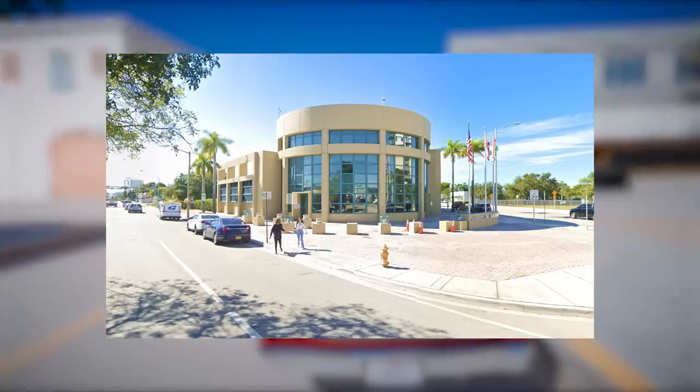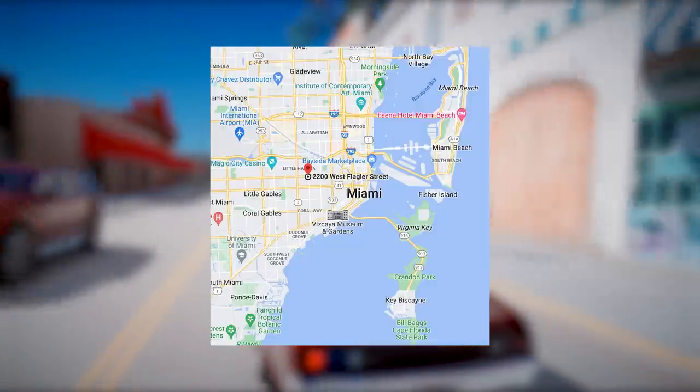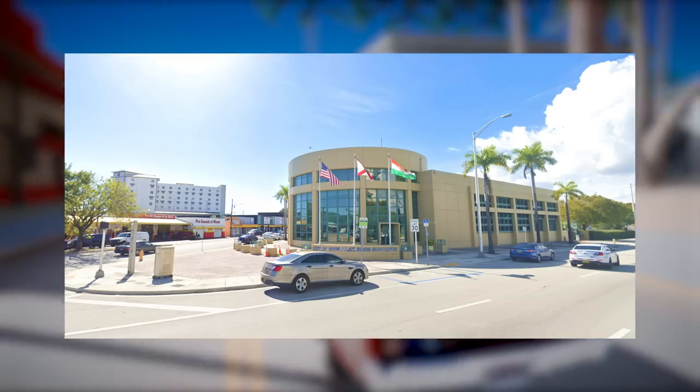Moving along, we encounter the Miami Police Station, a prominent building that was also spotted in the leaks. Situated in central Miami, adjacent to the airport, this facility is likely to play a significant role in the game's storyline and missions.